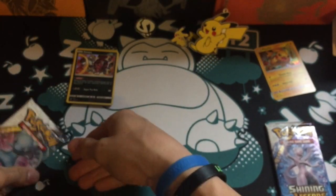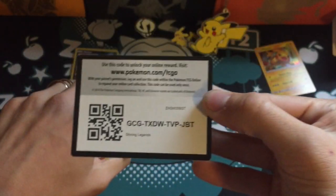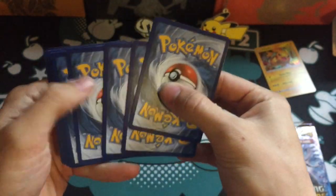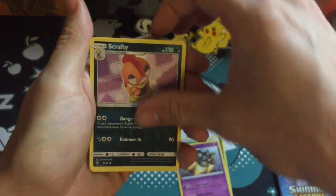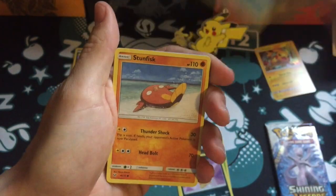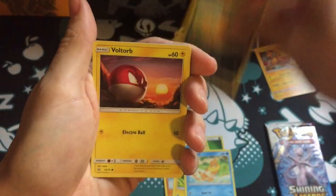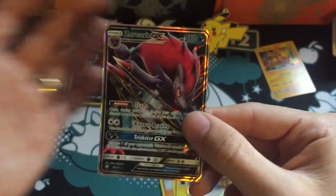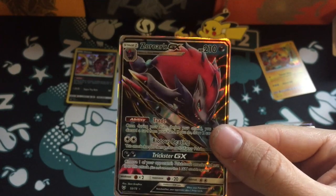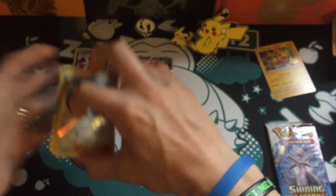On to Mew next. Here is a code card for you guys. Let's see what we can pull here: a Golurk, another Scrafty, another Floatzel. Stunfisk, Minun, Weavile, Scraggy, Voltorb — just love that Voltorb, so cool. The reverse is a Pokemon Breeder and the rare is another Zoroark GX, so I now have two of those and three ultra rares total.